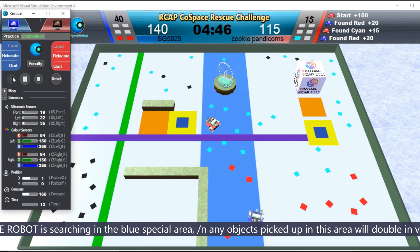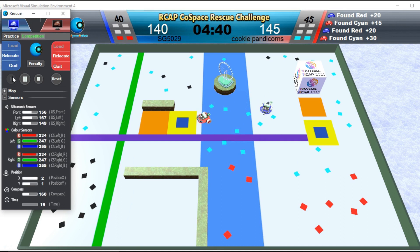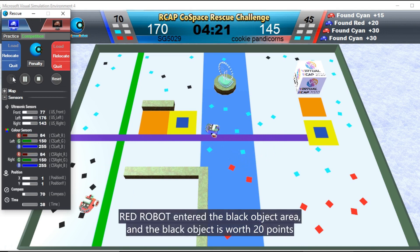Blue Robot is searching in the blue special area — any objects picked up in this area will double in value. Red Robot entered the black object area, and the black object is worth 20 points.